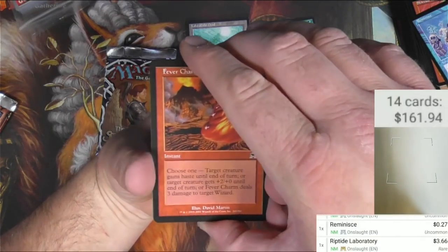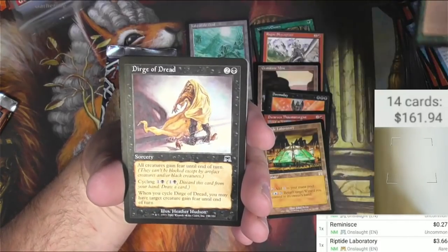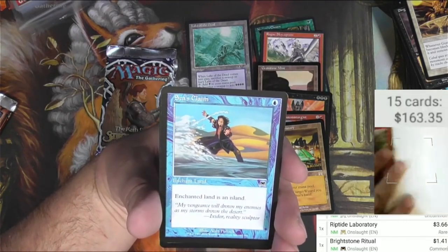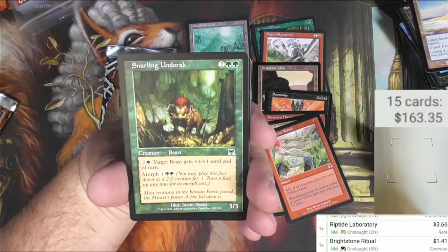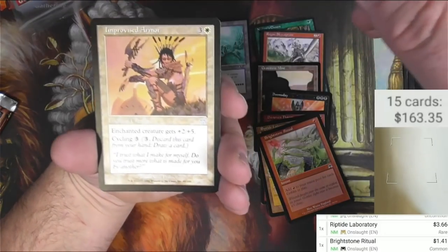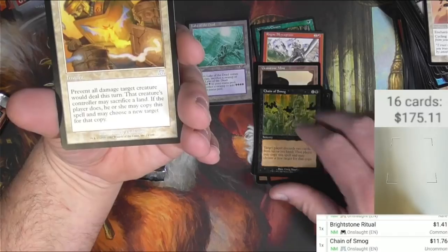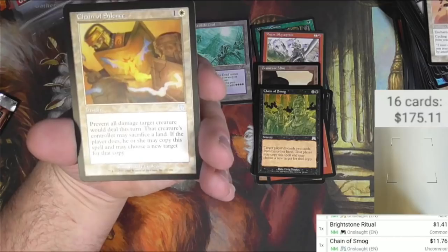Next pack of Onslaught — I think I saw a foil, so let's hopefully not spoil it. Fever Charm, Screaming Seahawk, Crown of Vigor, Dirge of Dread, Gustcloak Runner, Brightstone Ritual — every time I see this card I think it's worth a little bit, and every time I scan it I was kind of right — it's a buck. Seize the Claim, Lonely Sandbar, Snarling Undorak, Antuco Husk, Improvised Armor. Chain of Smog — is this one a decent uncommon? It is — $11! Target player discards two cards from their hand, and that player may copy this spell and choose a new target. Copying spells.